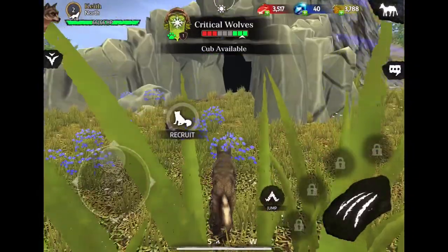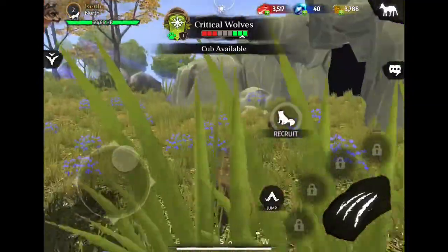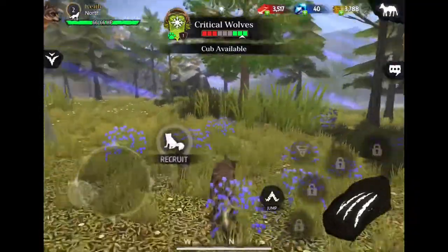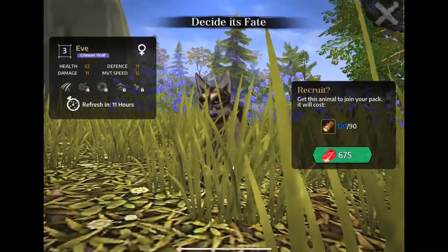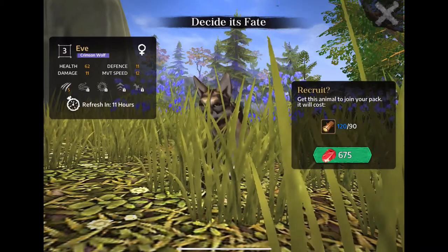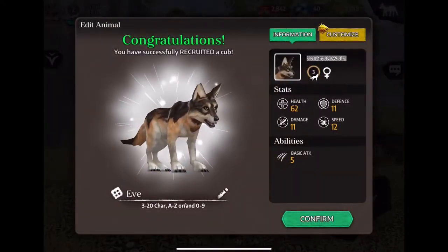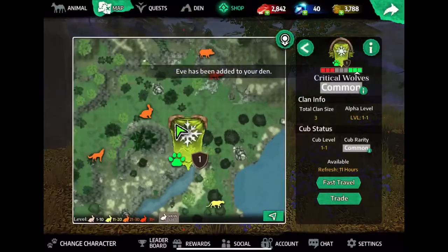Alright everybody, we're back. I'm at the other clan ally, the Critical Wolves. They also have a cub here to recruit. They already collected all the resources in this area, which is why there are none. So if we click on recruit, you can see that the movement speed and damage might be better on this one. But it's also a level 3 and it has no extra abilities either. But since it is better, we're going to go ahead and recruit it. With those two, let's go back to our den. You can also fast travel.